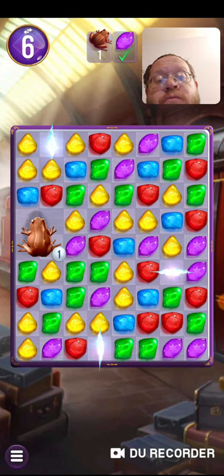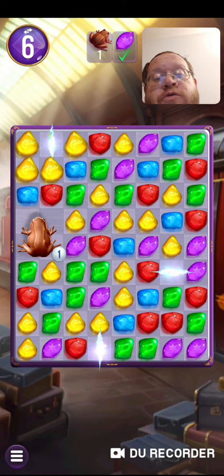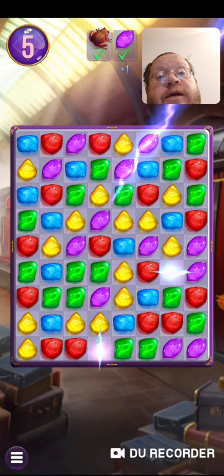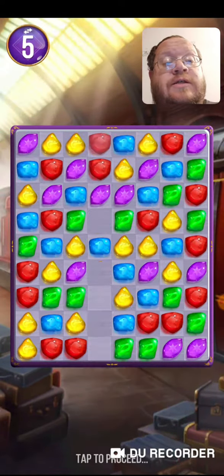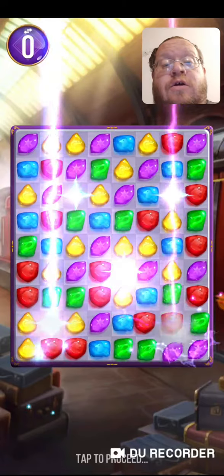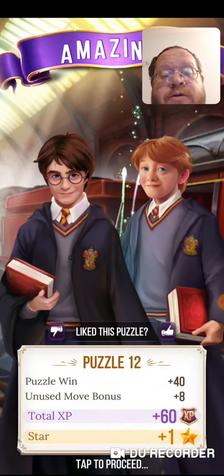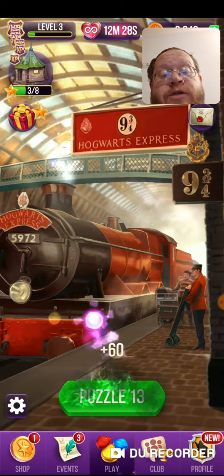I could have used that green one — he moved. I can still use the green one. Move this green over, guys, and that'll get the frog. Or I can use the lightning and just knock it right off there. There you go! Number 12 is done just like that. We're moving on to number 13, which will be the next video. Moving on to puzzle number 13.